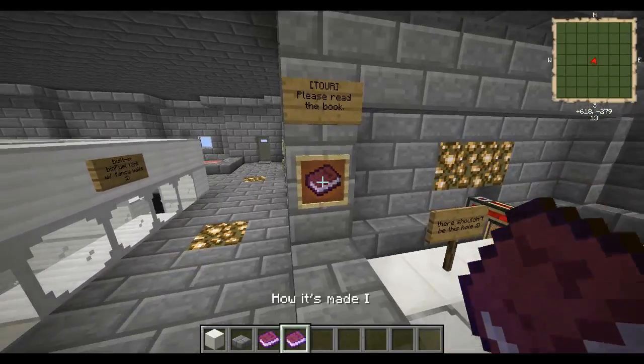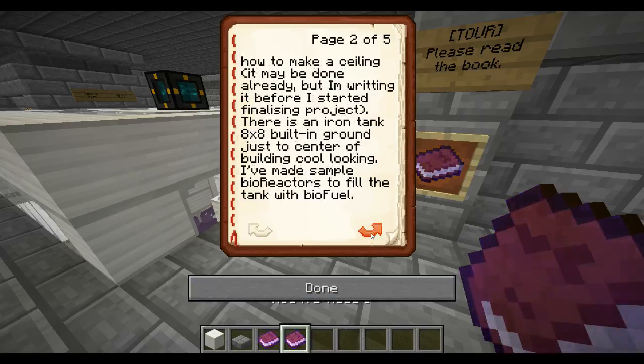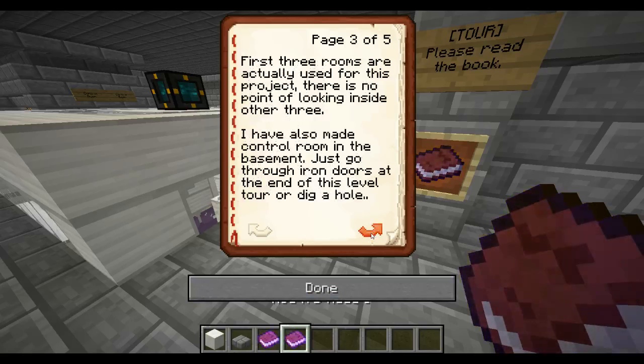'Tour please read book.' Is this the same book? 'I don't really like symmetrical buildings but for aesthetic sake I made it. There are six main rooms on each side which are made for machines, steam boilers, and engines. I've also made fancy walls for the building but don't really know how to make a ceiling.' Blah blah blah — 'I've also made the control room in the basement, just go through the iron doors.'